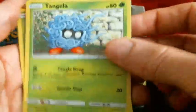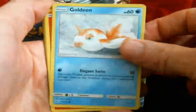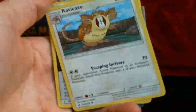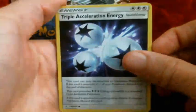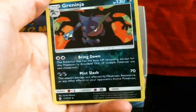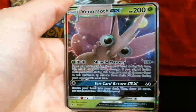Tangela, Bonsly, Rattata, Goldeen, Darumaka, Fairy Energy — boo — Eradicate, Triple Acceleration Energy, Fairy Charm Ability, Reverse Greninja, and Venomoth GX. I just think it's funny that Venomoth is a GX. I do like how the eyes are hollowed over — they're like hollow. That's actually pretty cool.